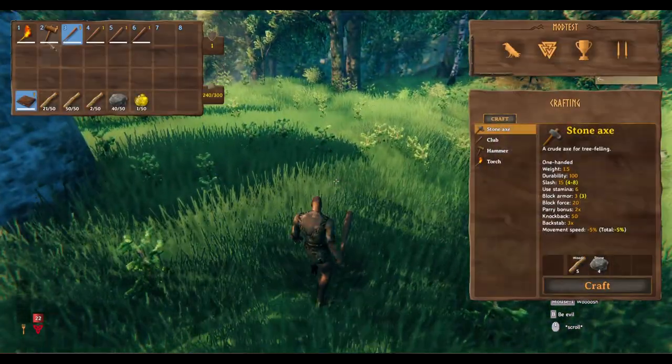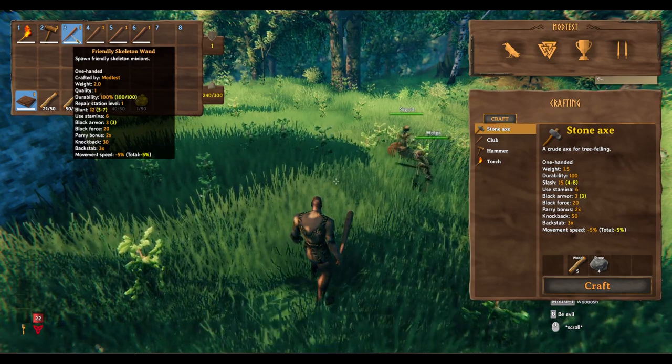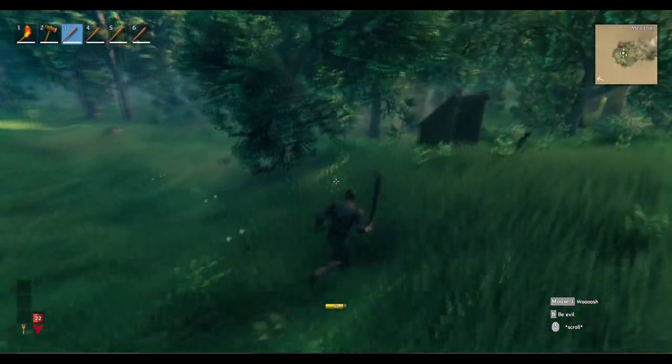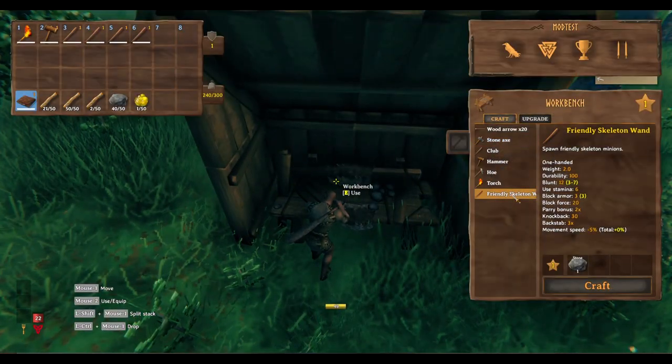Oh man everyone, I've made possibly the most OP necromancy mod ever. This is a mod that makes a friendly skeleton wand that when you press B, it spawns a whole heap of friendly skeletons. You can craft it over here at this crafting bench and it only costs one stone.